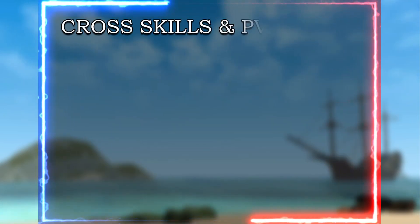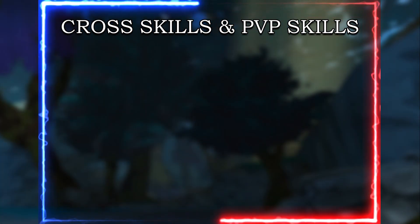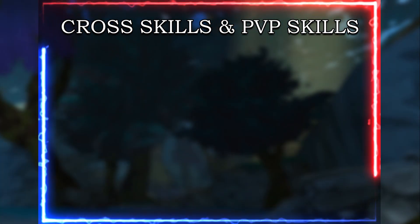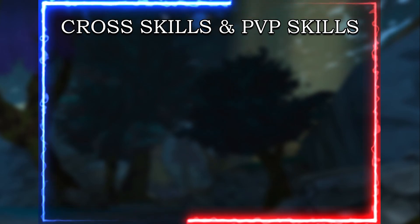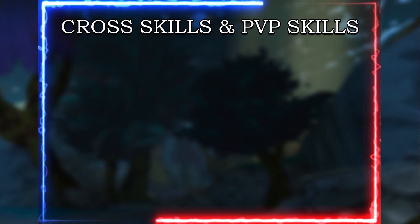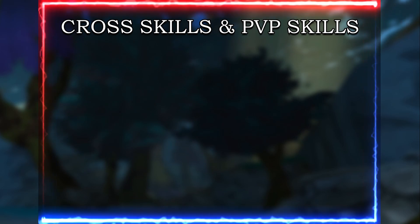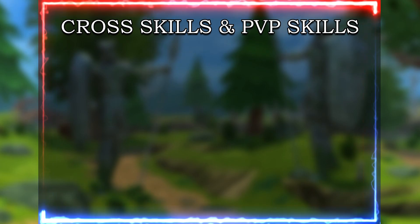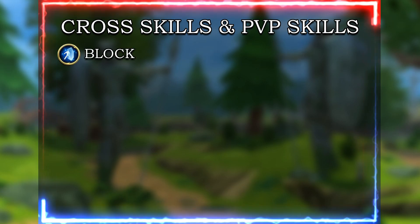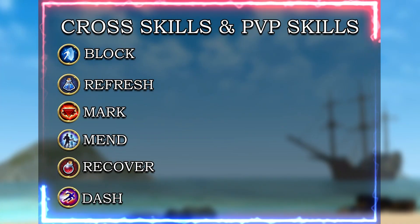Now we're getting into the more interesting part of the video as we go over the cross skills and PvP skills. Mogulmancer actually has a DPS setup, which I don't recommend for dueling but is pretty effective in fives, especially when queuing with one or two people in duo or trio queue. There are also heavy support setups as well. Overall mogulmancer has a decent list of skills to choose from. For PvP skills you're able to take Block, Refresh, Mark, Mend, Recover, and Dash.